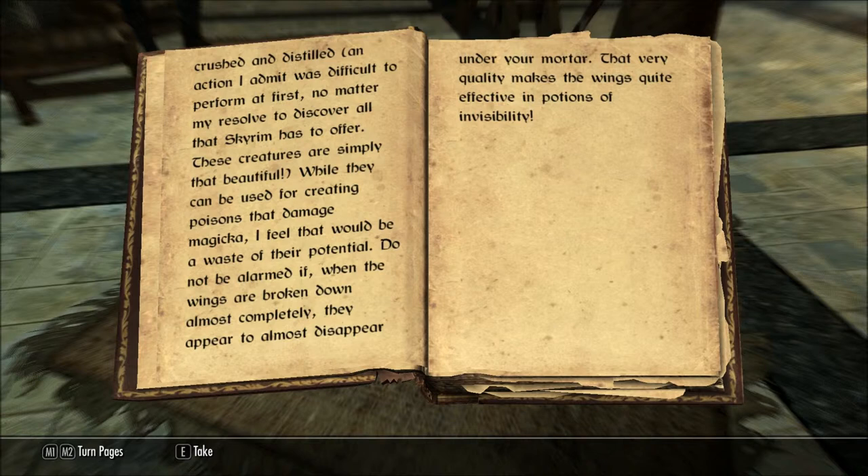While they can be used for creating poisons that damage Magicka, I feel that would be a waste of their potential. Do not be alarmed if, when the wings are broken down almost completely, they appear to almost disappear under your mortar. That very quality makes the wings quite effective in potions of invisibility.